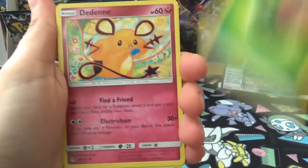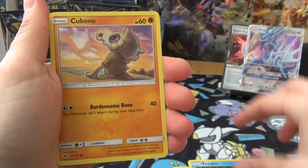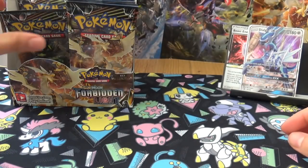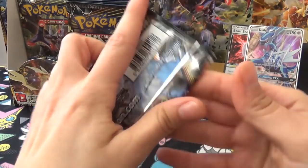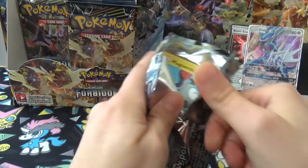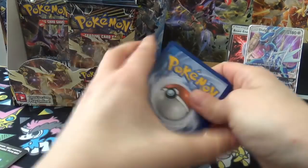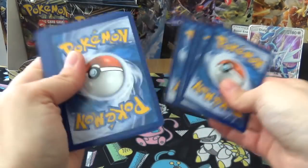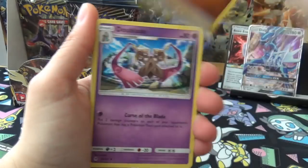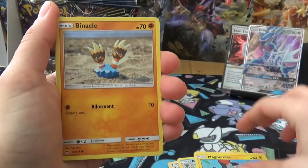As long as I get Naganadel I will be happy. Next pack: Croagunk, Froakie, Cubone, Snover, Reverse Scatterbug, and Clawitzer. Ooh, it's a Zygarde pack - will it be the Zygarde GX that Joe didn't get? You get the cards I want and I get the cards you want. Maybe we should just open each other's boxes. I gave you the one I thought was better - I don't think I'm going to get a rainbow in here.